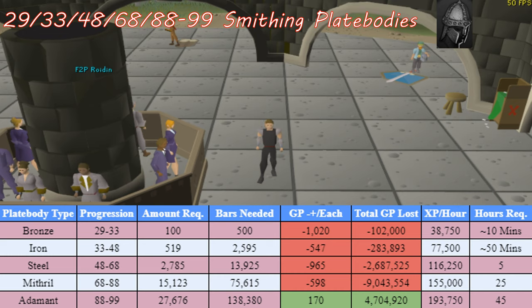These numbers reflect the prices as of the posting date of this video. As you can see, you'll lose around 12 million GP going from levels 29 to 88. However, once you hit level 88 and are able to smith adamant plate bodies, you start turning a profit. All in all, after reaching level 99 smithing, it'll cost you around 7.4 million coins. Do note that you're only able to buy 10,000 metal bars every four hours due to the Grand Exchange limits, so make sure you plan accordingly.